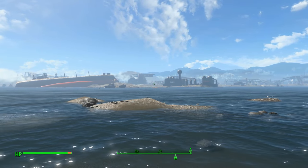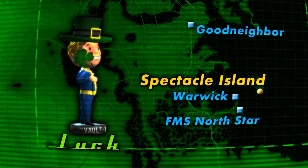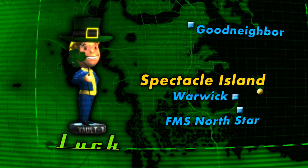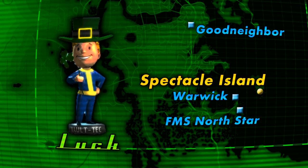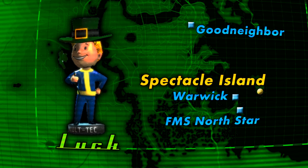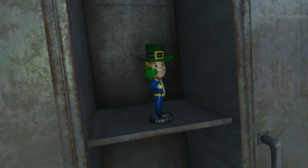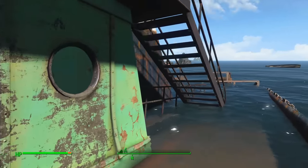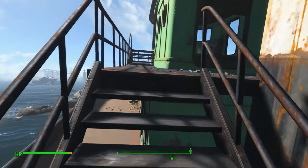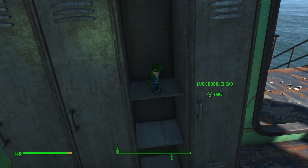Last but most certainly not least is the Luck bobblehead, located on Spectacle Island, a literal island off the coast northeast of the previous FMS North Star. This collectible is one of the absolute easiest to acquire, as you only need to swim out to the island and find a small boat off the southern shore. It's inside the little aquatic vessel on the top deck in a locker that you'll find the four leaf clover-toting statue. It is worth mentioning though that the boat functions as a special generator for the island — if you should decide to turn it and the system it powers on, be prepared for a dangerous surprise.